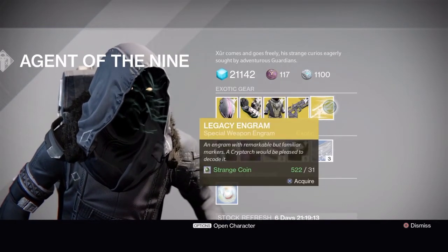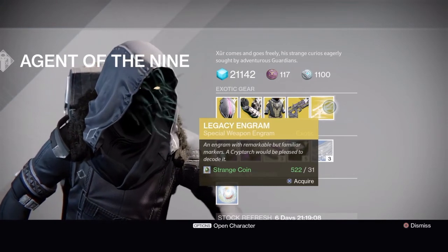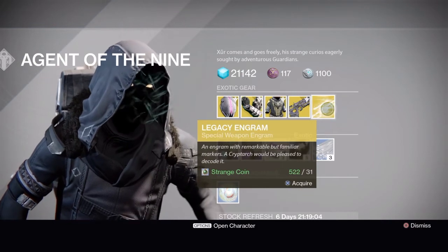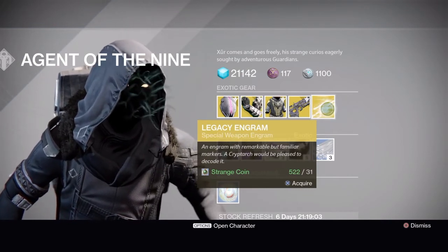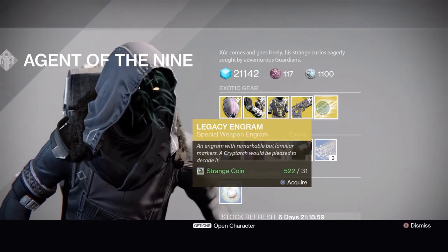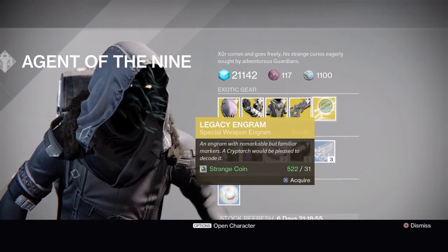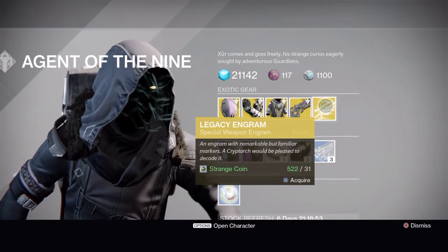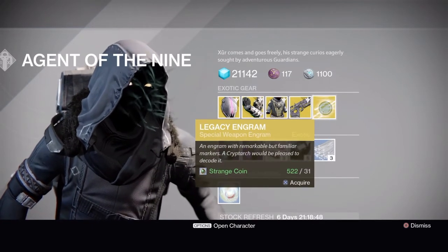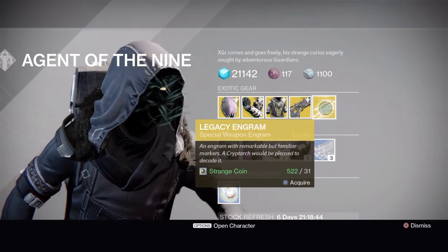He also has a Legacy Engram — special weapon engrams, so Year One items. If there are any Year One special weapons you're missing, go ahead and grab it. Note that the Prison of Elders weapons came to Year Two — they won't work from here. Don't try to get the Year One version and then buy the Year Two version at the kiosk; you actually have to do the new Prison of Elders or Challenge of Elders.